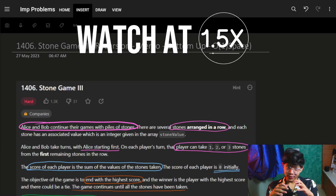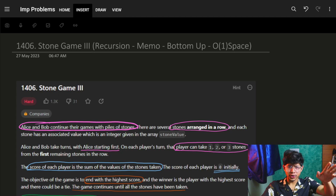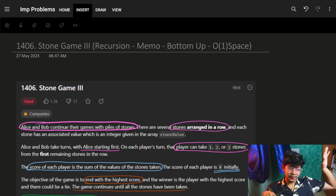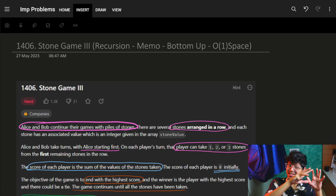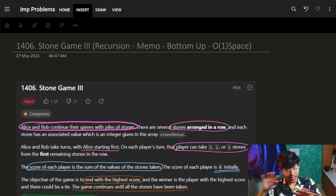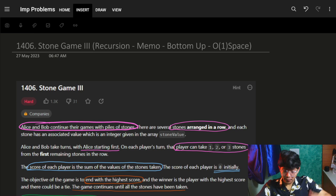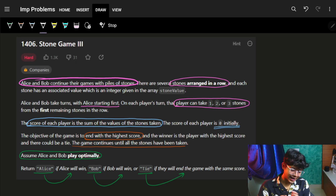Hi guys, good morning and welcome back to the new video. In yesterday's video we saw Stone Game 2. I also told you that Stone Game 1 and Stone Game 3 are much easier than Stone Game 2, although Stone Game 2 was marked medium. We actually build the entire recursion tree and show you, then memoize it, then bottom-up, then optimize. Let's start the problem statement.